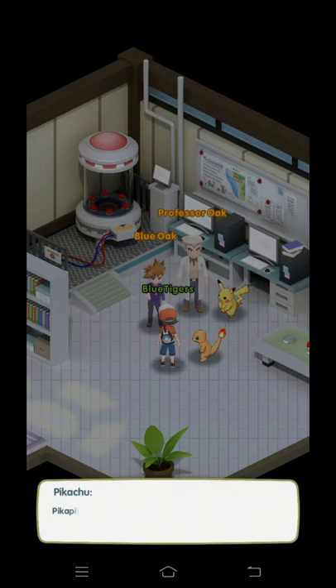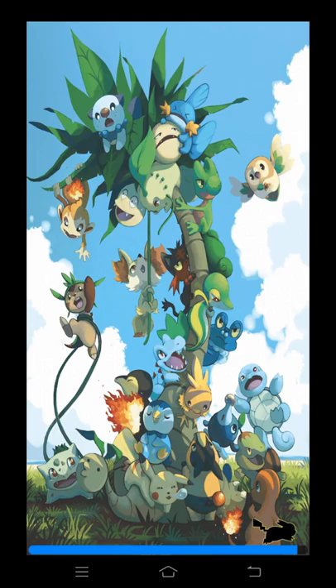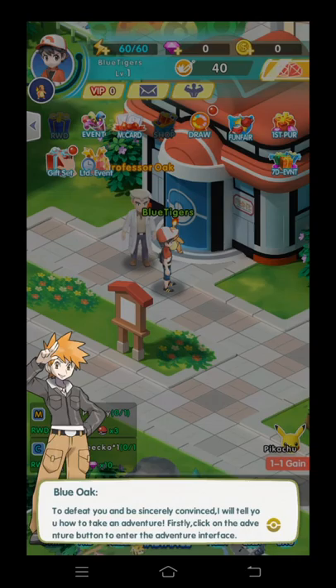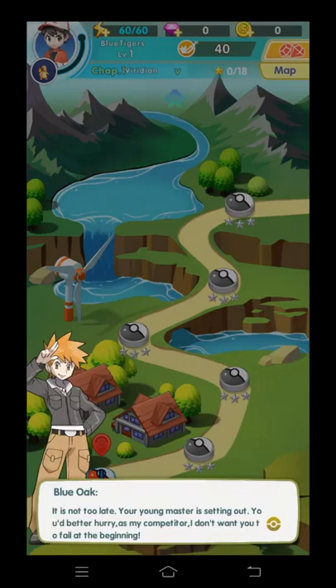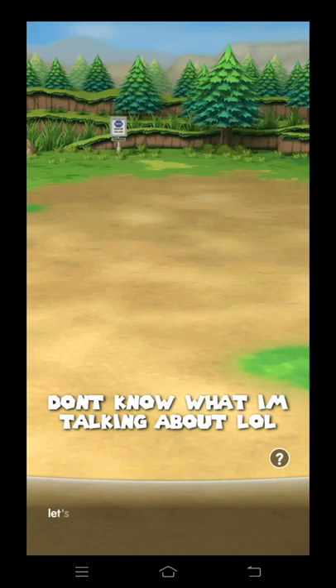So I get a Pokedex and a Pokeball. I'm going to skip this. Now what I'm going to do — get this instance and click here. I have Pikachu! Hey, it's the first one!